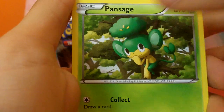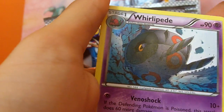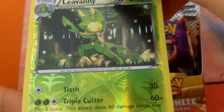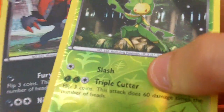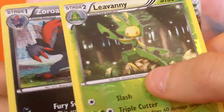We've got Roggenrola, Drilbur, Pansage, Minccino, Cottonee, Sewaddle, Whirlipede, Great Ball, Leavanny Reverse — and that's also a rare. Pretty cool looking. And a nice Zoroark holo. I'm getting really nice pulls so far actually — this has been awesome.